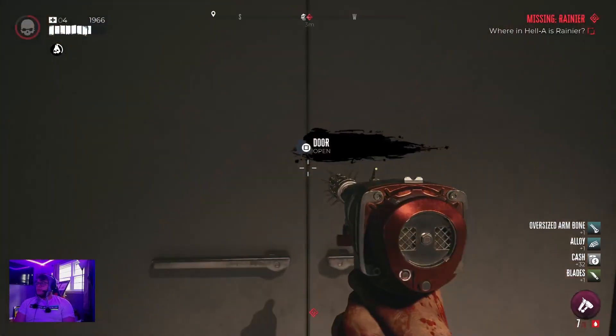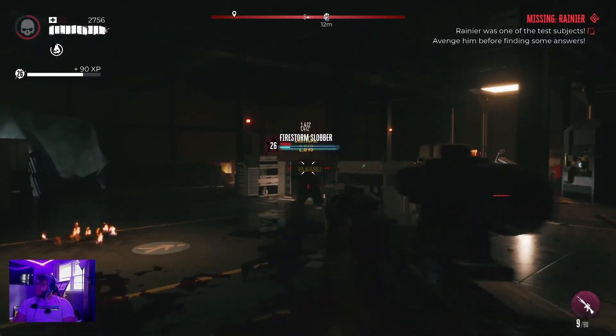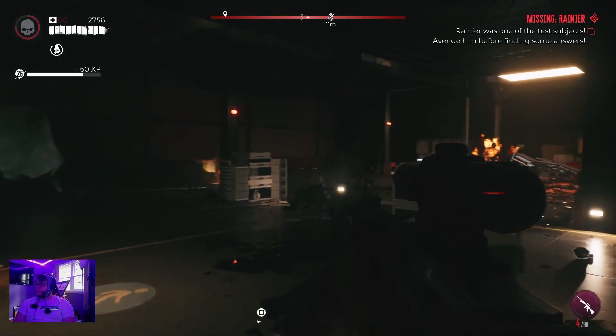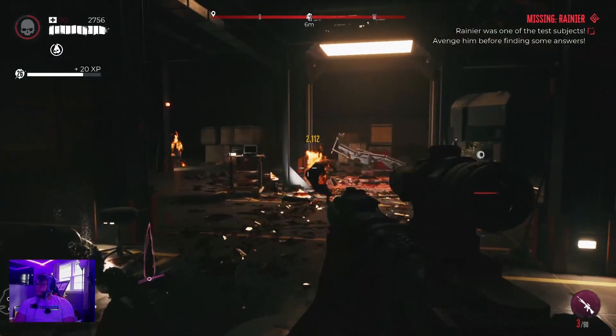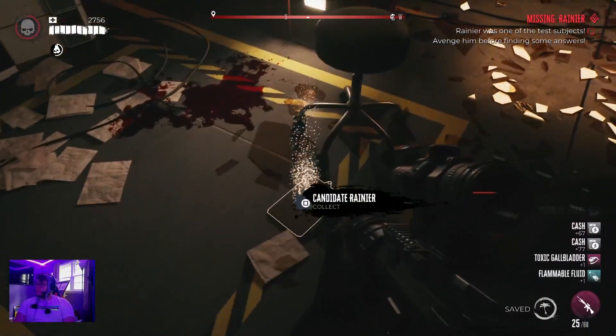So once you're done, you're gonna head into the door that you'll see here shortly. Once you're in here, you're gonna be looking for the Firestorm Slobber. Kill him. He's gonna drop a clipboard, as you'll see in just a second. You head over there and you pick up the clipboard.